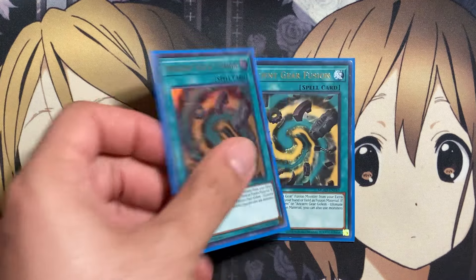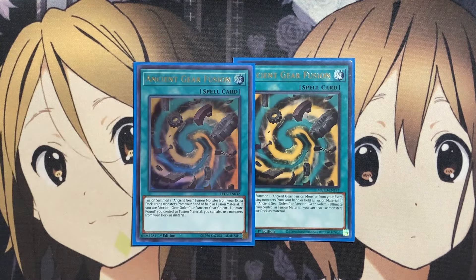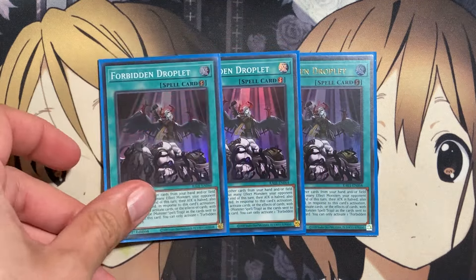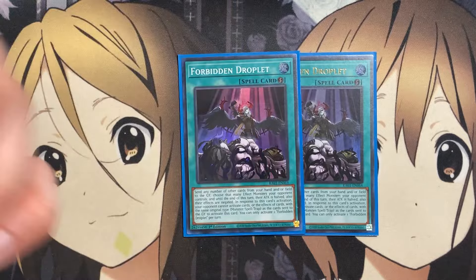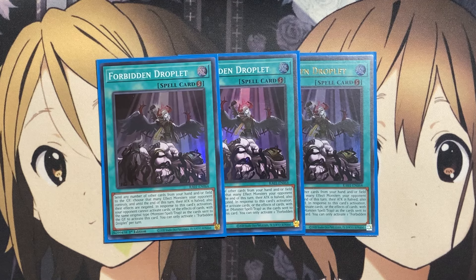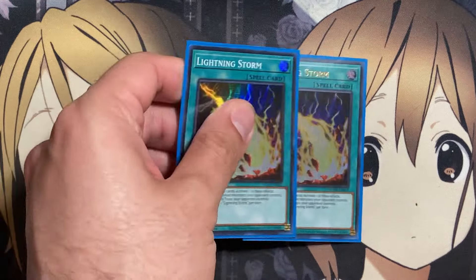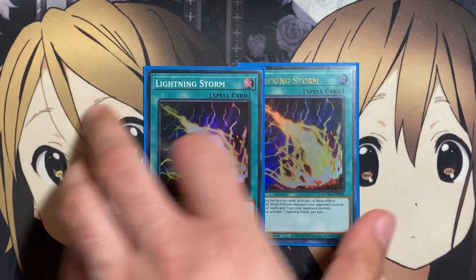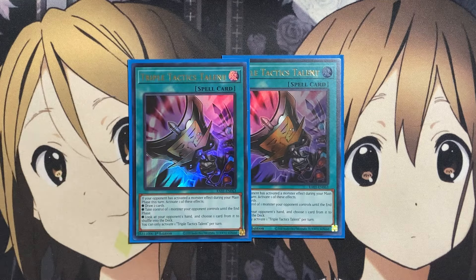Also two copies of Ancient Gear Fusion — there are just so many Ancient Gear cards to run in the deck. Fusion summon one Ancient Gear Fusion monster from your extra deck using monsters from your hand or field as fusion material. If you use Ancient Gear Golem or Ancient Gear Golem Ultimate Pound, you can also use monsters from your deck as materials — giving you resources from the deck to go for some of the bigger fusion plays. For more generic spells, running three copies of Forbidden Droplet — especially useful when going second, being able to use a plethora of resources on the field to activate it, sending them to the graveyard, stopping and weakening a good number of your opponent's monsters. Also two copies of Lightning Storm for clearing out your opponent's field so you can get out bigger boss monsters. And two copies of Triple Tactics Talent — if they try to hand trap any of your searches, you can at least draw into some more important Ancient Gear cards.